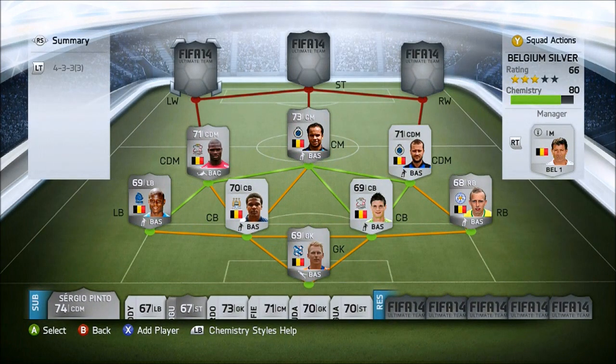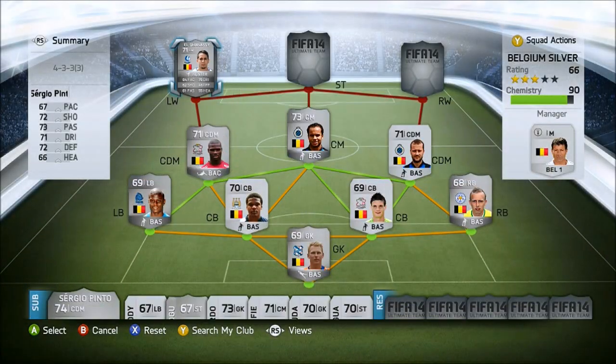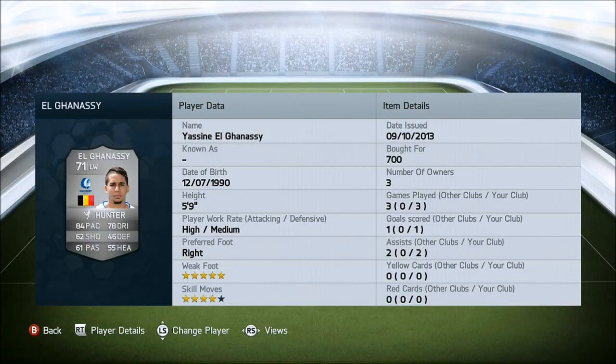Now onto the left winger, we have Elgian Asse. Such a great player for me - he scored one goal in three games. He was 700 coins, very cheap. He's 5'9", has 5-star weak foot and 4-star skill moves, which is very nice, and a high attacking work rate. He has 84 pace, 78 dribbling and 62 shooting. His shooting actually seemed amazing in game - really good power shot. I put the Hunter chemistry style on him, which upgrades his pace and shooting by three.